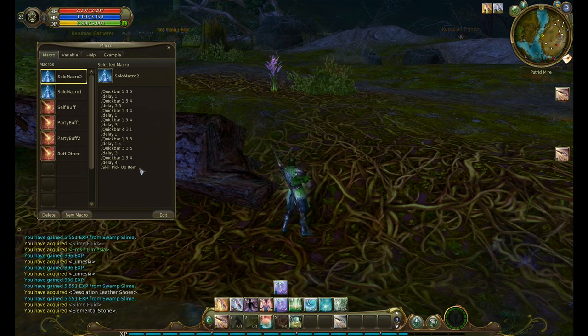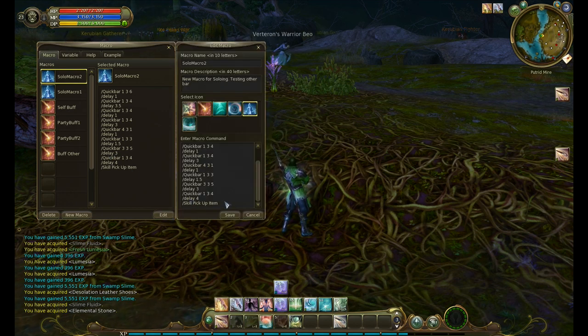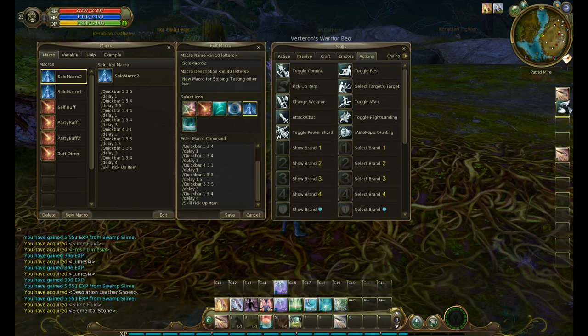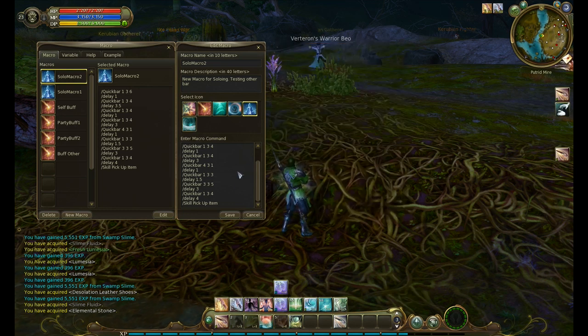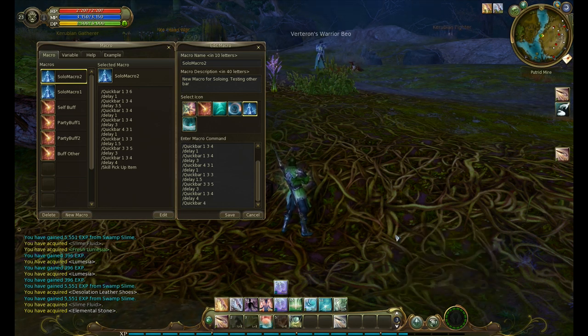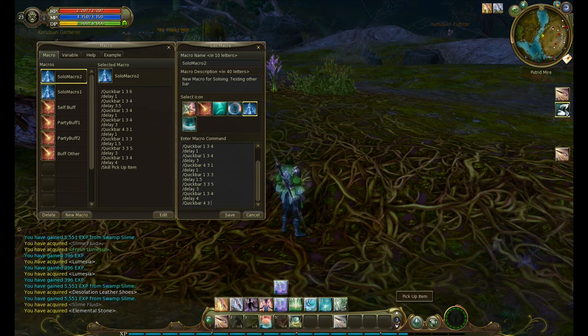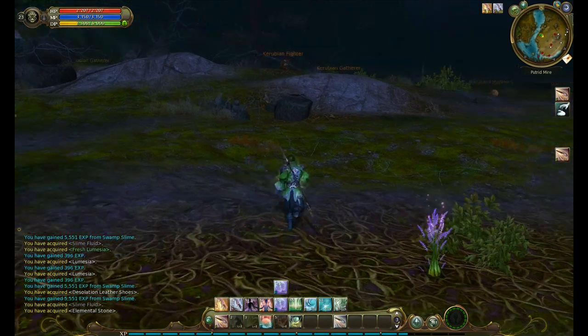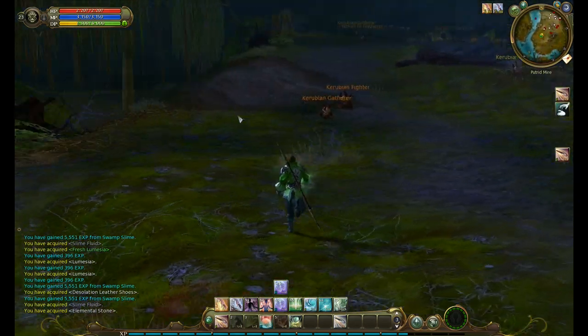Over here I still have skill pickup item. I'm going to go and actually get my pickup item in my skills action bar and put it right here. I'm going to close that and change this to quick bar. This is my fourth row, so it's going to be 4. It's my third set of keys, so I'm going to put 3. And this is the second button, so it's going to be 2. So we change that, and that's how you change it.